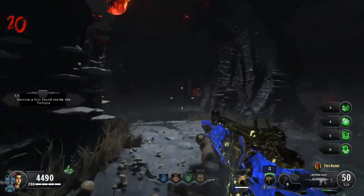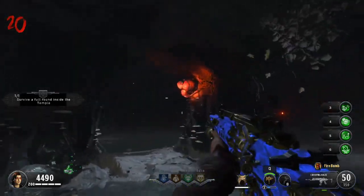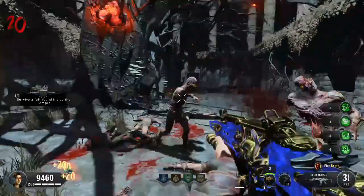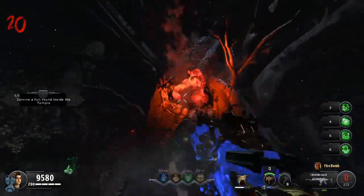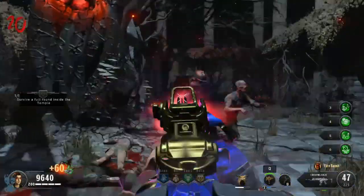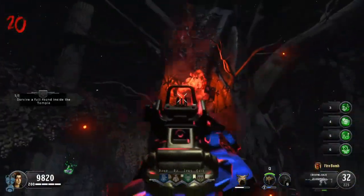Once you are spawned in, the tree will have red orbs on it that you will shoot at. There are three levels that you will need to shoot at. After destroying each one, you will get a max ammo to refill. Once you have destroyed the last one, you will be transported back into the arena and you have completed the Danu challenge.